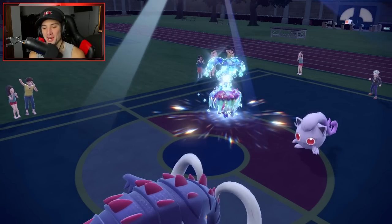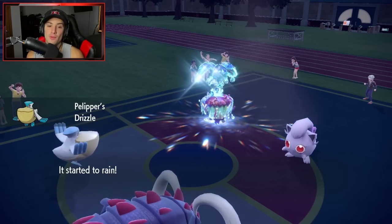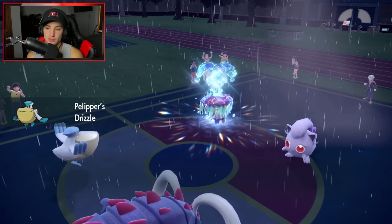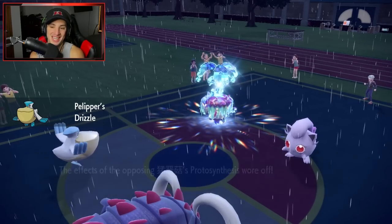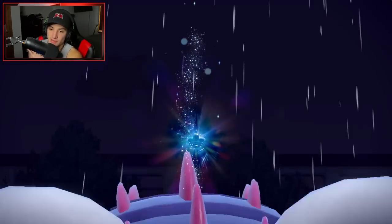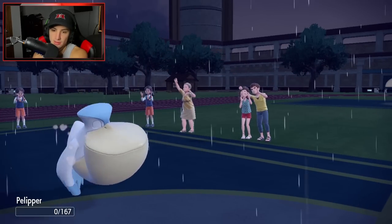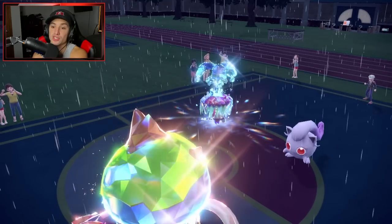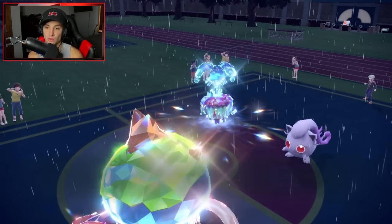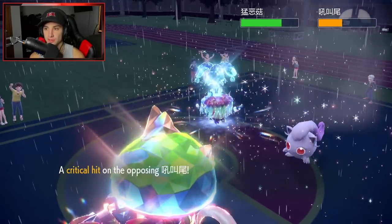No more Protosynthesis for anyone — I'm taking it all away. We Terastallize Great Tusk and hit with Earthquake. Torkoal goes down and we bring Palafin back out with Trick Room gone, which is huge. The EQ deals nice damage to Scream Tail and Brute Bonnet simultaneously.